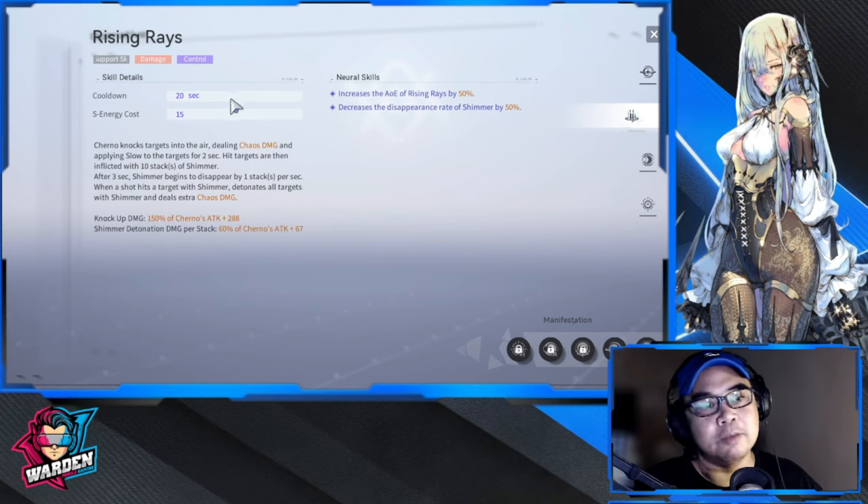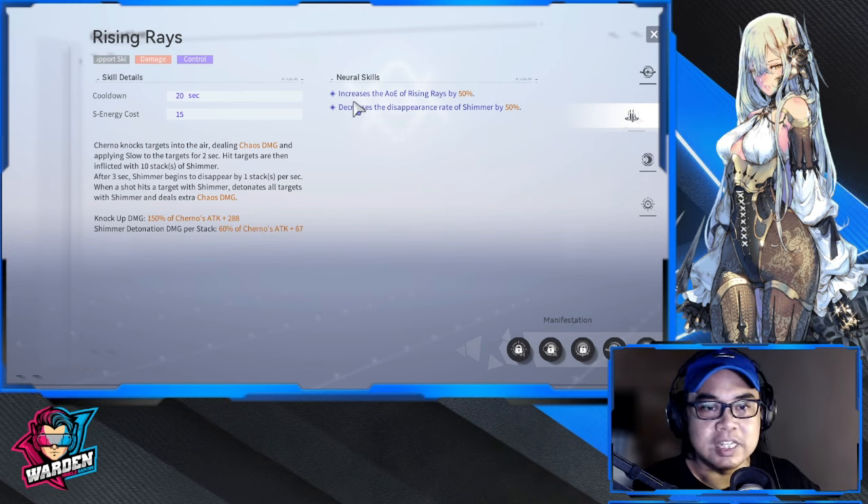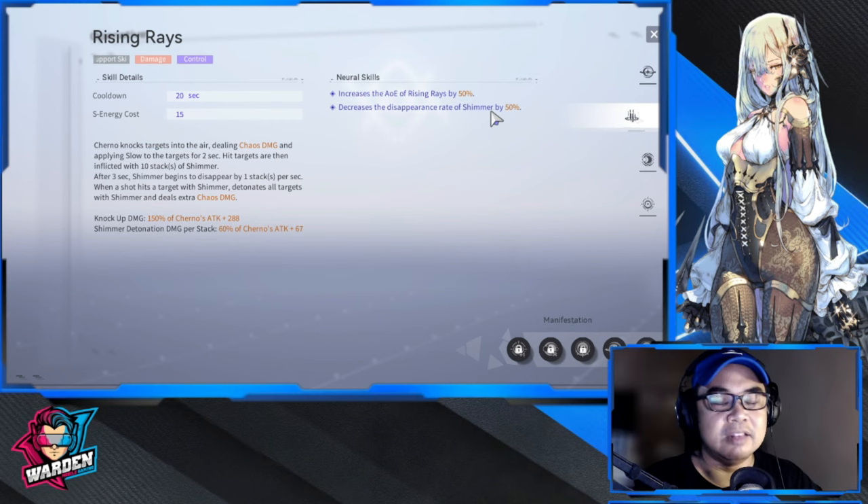Her support skill deals chaos damage with control: Cherno knocks targets into the air, applies slow for two seconds, and inflicts 10 stacks of Shimmer. After three seconds, Shimmer disappears by one stack per second, and when a shot hits a target with Shimmer, it detonates all Shimmer stacks for extra chaos damage. Neural add-ons increase AoE range by 50% and decrease the Shimmer disappearance rate by 50%. You likely won't use this skill as much unless in co-op.